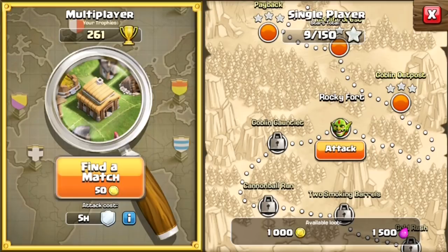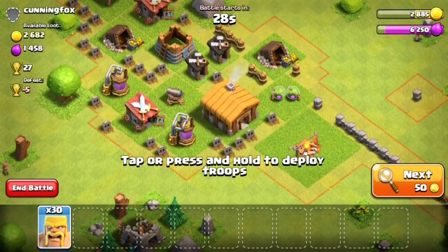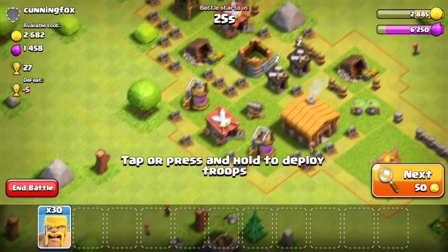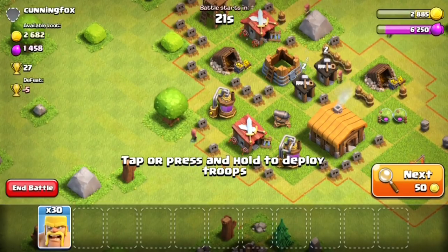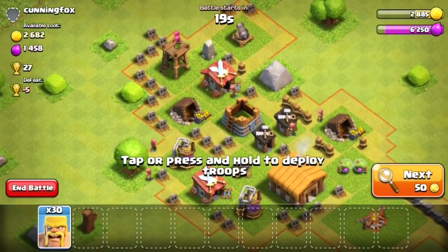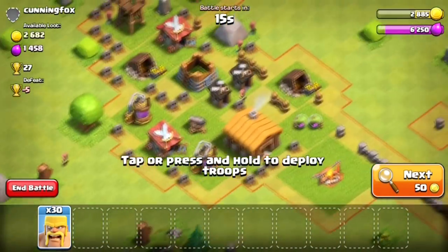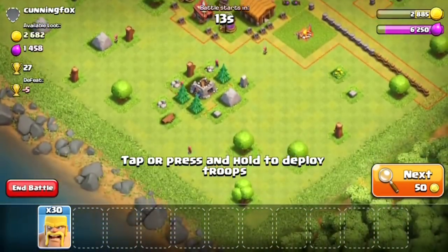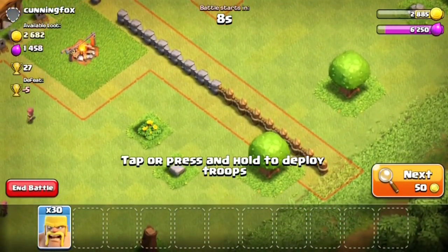Our barbarians are training right now. I skip forward to where they are fully trained, and we are ready to find another match. I don't really need to attack — I'm basically doing it for this series. I could just collect from my mines since they're basically maxed now. I can get a few thousand coins in a couple of hours just from collecting, so I'm perfectly fine.